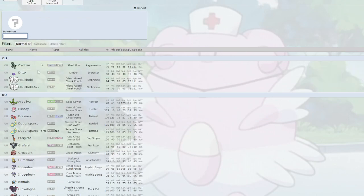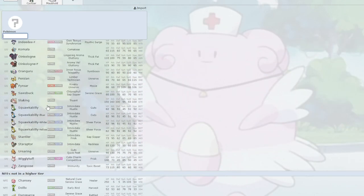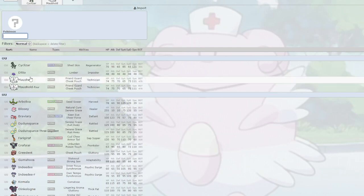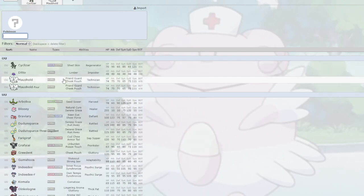What really makes this type complete garbage is just how Normal fundamentally operates. It's not good defensively, has no resistances outside of a Ghost immunity, and is super effective against nothing. It will struggle because fundamentally Normal isn't given many tools to work with, especially with a reduced roster. It's not surprising it's one of the worst typings right now.